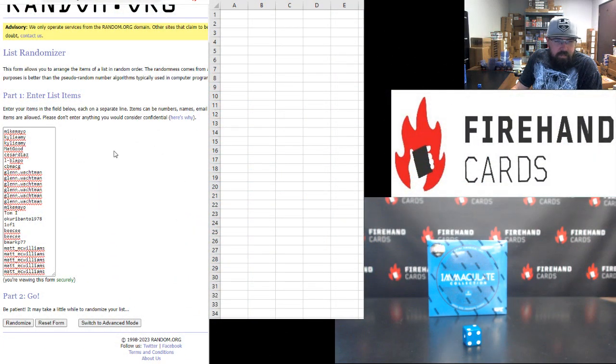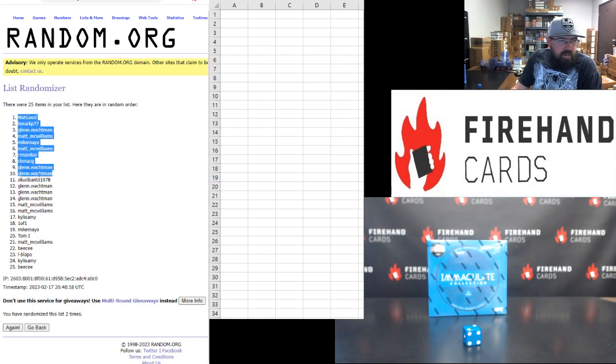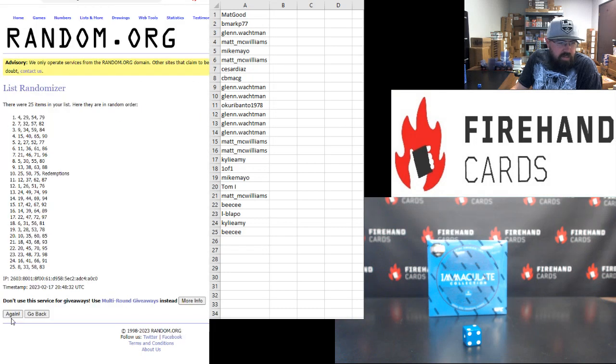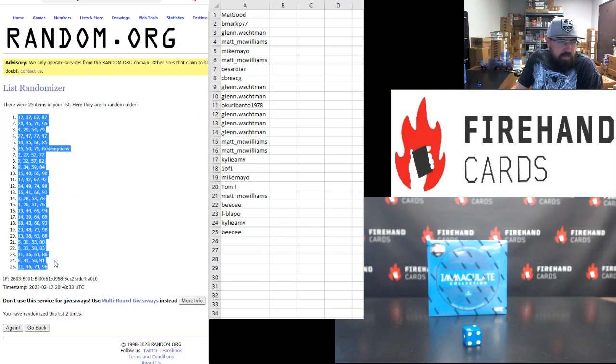Mike Mayo top, Matt McWilliams bottom — 2 times. Block once, twice. Matt Good top, BC bottom. Spot 1 top, spot 25 bottom — 2 times. Once, twice. Block 12 top, block 21 bottom.